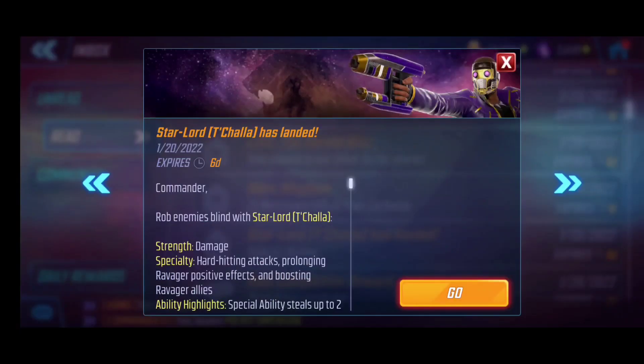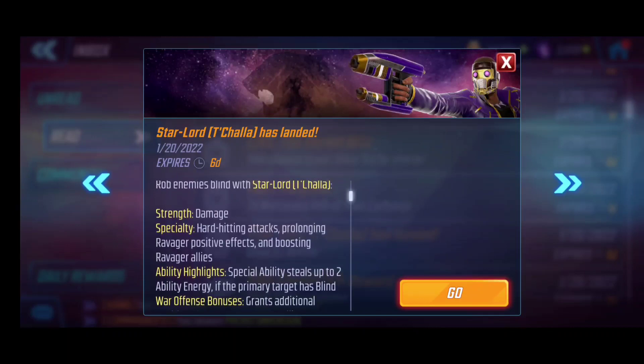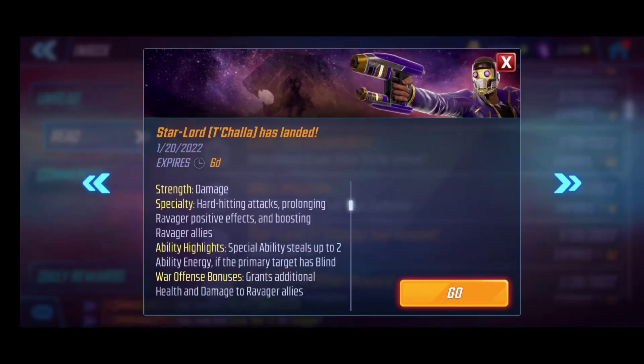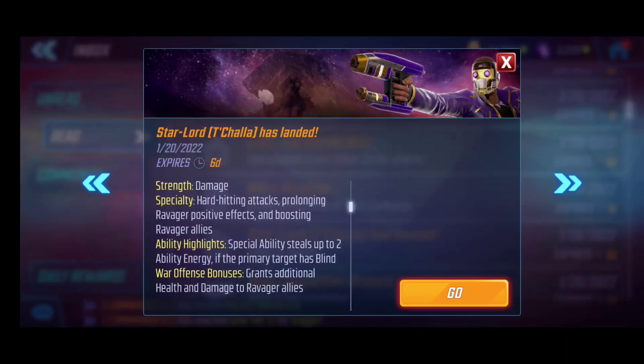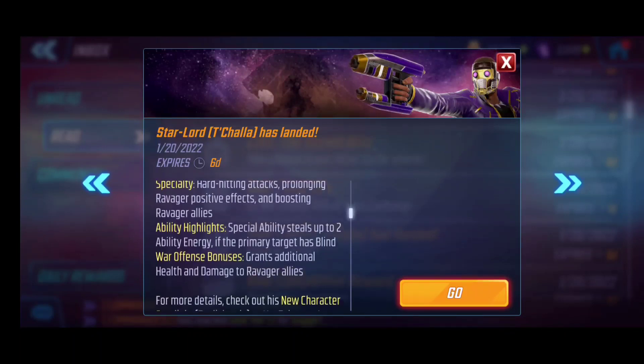Hey guys, my name is Rayge and we are back today with Marvel Strike Force's newest character, Star-Lord T'Challa, finally landing. We can officially get the opportunity to unlock him. We'll use the red star orbs taking advantage of the 15% increase, and we're going to showcase and take a quick look at his kit. Some of his main highlights include high damage, hard-hitting attacks, and prolonging and synergizing the Ravager positive effects, while also becoming the new leader for Ravager allies.